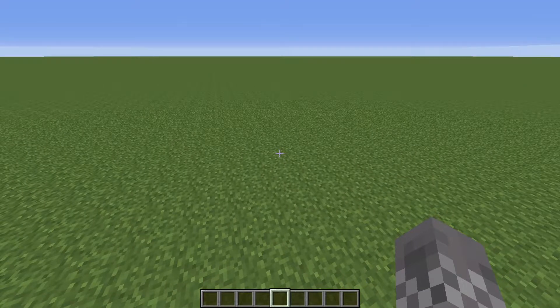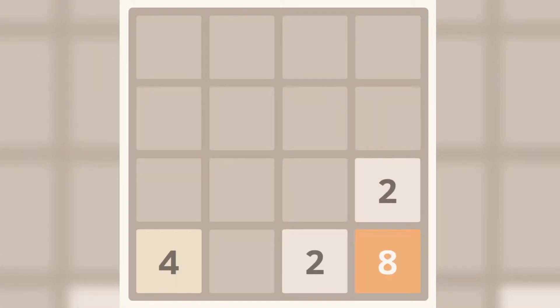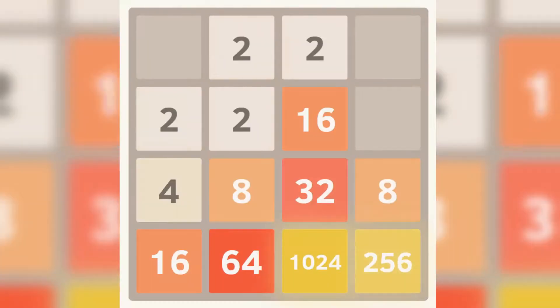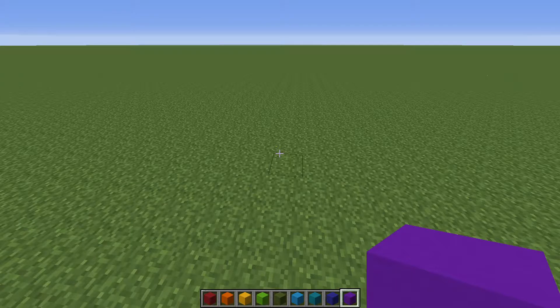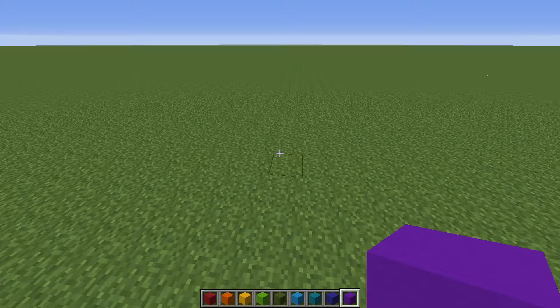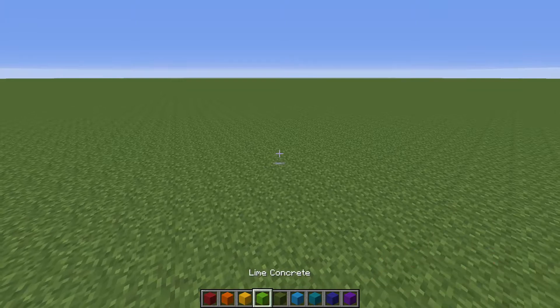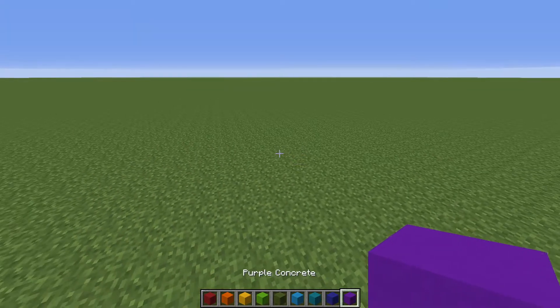For anyone who was living under a rock in like 2016 when this game was popular, it's about trying to merge numbers together. You start with twos and merge the twos together into fours and those into eights, all the way until you get up to 2048. So because numbers aren't a thing in Minecraft, instead of 2048, we're going to have purple. You're going to work your way through the rainbow all the way up until you get to purple concrete.